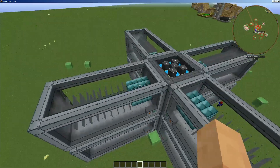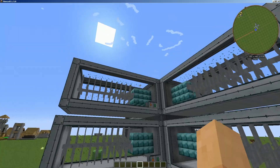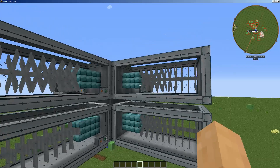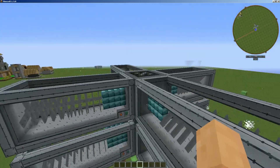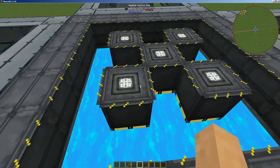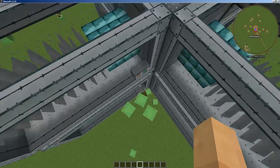These are producing a whole ton of power once they're all finished — 20k plus 20k plus 20k plus 20k — so it's 20k RF per tick per reactor. You can also increase efficiency just a little bit by inserting the fuel rods a little bit deeper into the reactor.